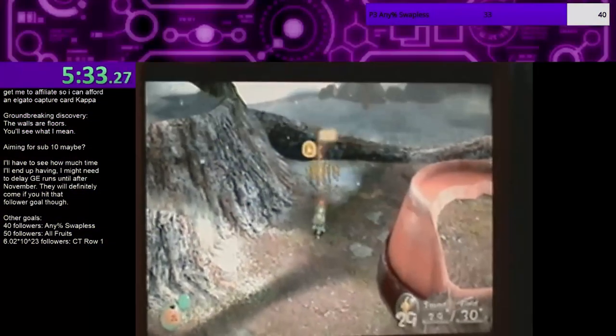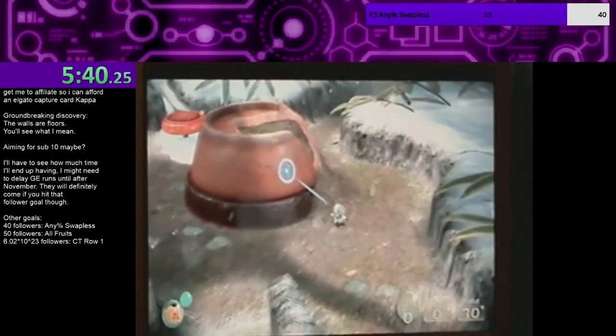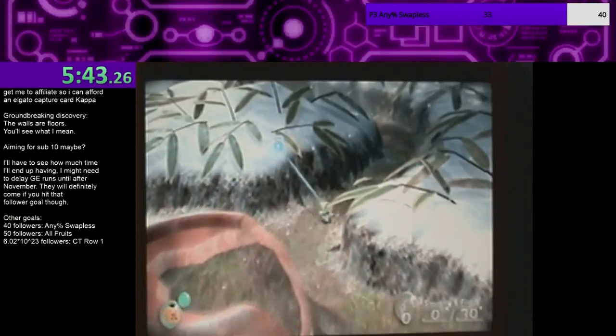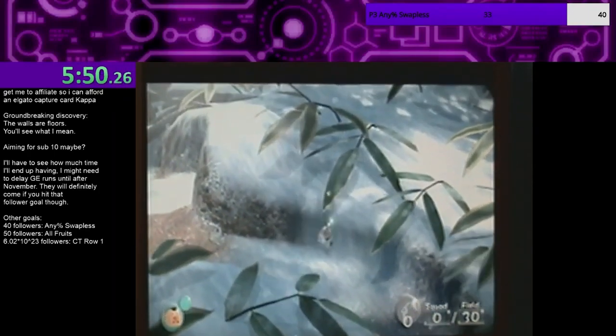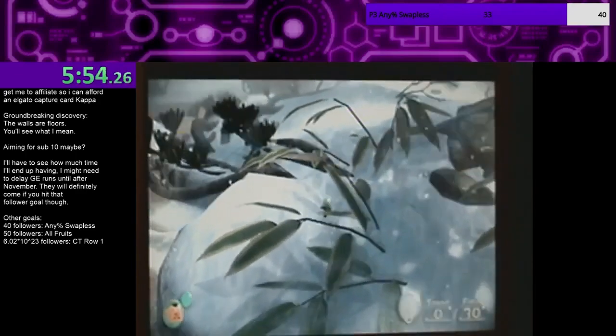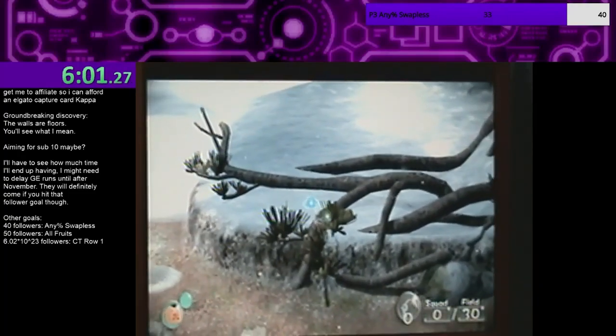Our first story deals with Pikmin 3 Deluxe. There's a demo you can play for free and the saves will transfer over, so there's no reason not to play it if you're planning to pick up the game. However, there's a glitch in the demo that actually allows you to play the second boss and experience some of the second level. A person called Person 13 on YouTube put this up and showed off the glitches necessary to get there.